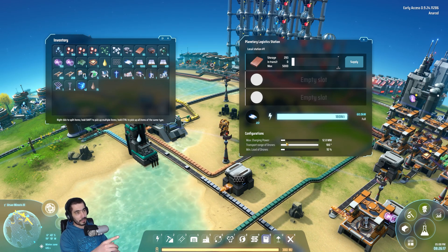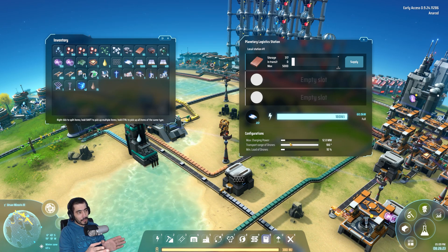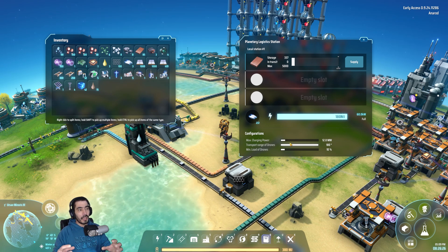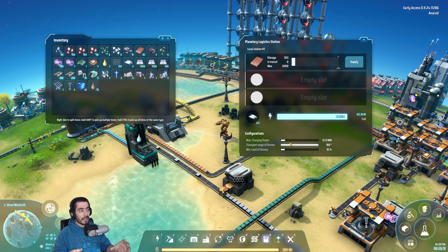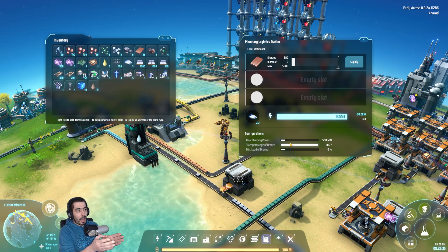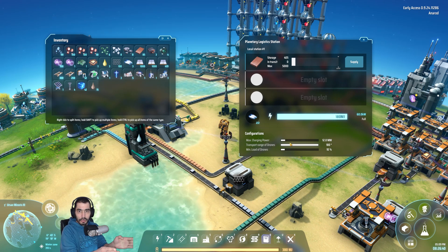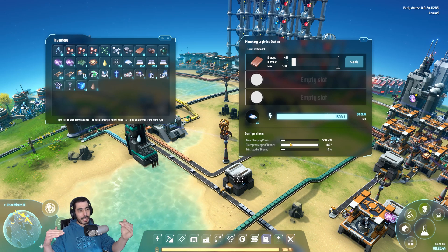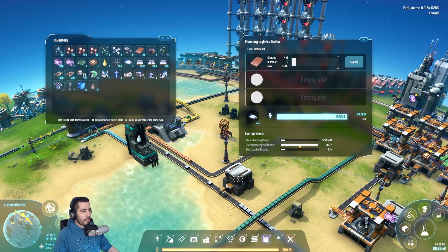There are a few settings you can configure down here. If you have energy issues, you can set the maximum charge — for instance, if you have several stations operating, you might want to change how much charge they drain from the power grid, otherwise you might end up with power shortages.